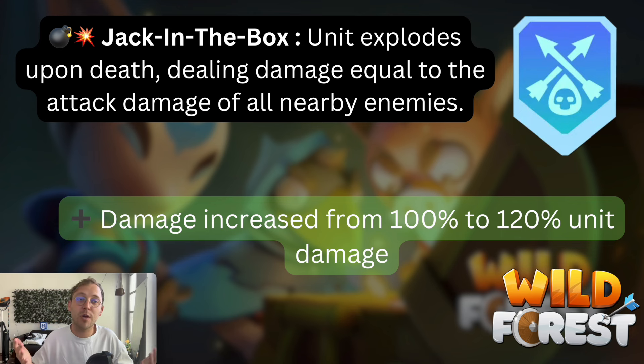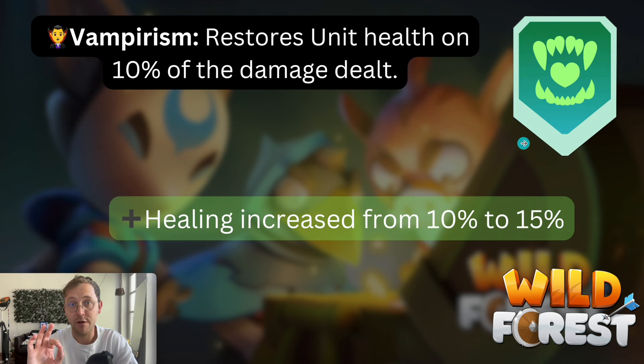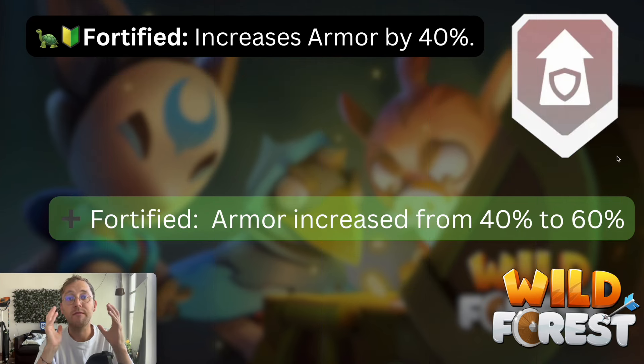Next we have Vampire Risen. With this perk it restores the unit's health by 10% of the damage being dealt. We did get a buff here and the healing increased from 10% to 15%, which is quite a big amount. I do own this one and will try it out in the next couple of days. Fortified is a grey, very common perk that I own on a lot of my units. The armor was increased by 40% with the normal Fortified trait, and now this got buffed up to 60% more armor. On a tank or a turtle that already has a lot of armor, this is quite a nice buff.